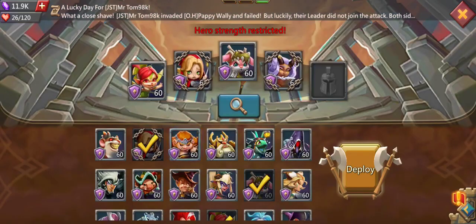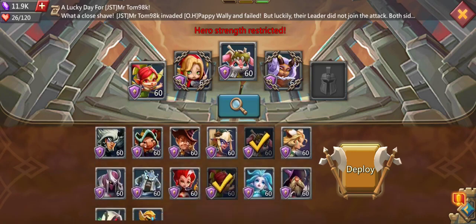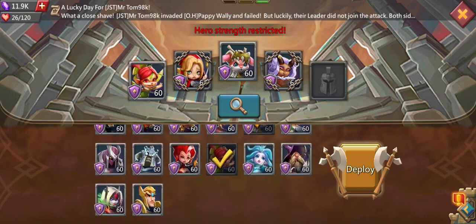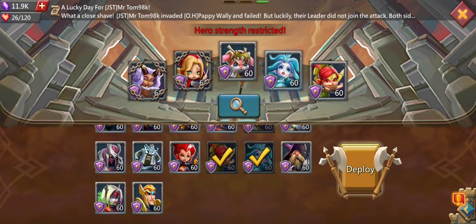We are going to use — if you have the Mastercook, use him, but if you don't have him just use a hero that has some CC because we are going to need it. I'm going to use the Ice Knight and the Ice Queen.